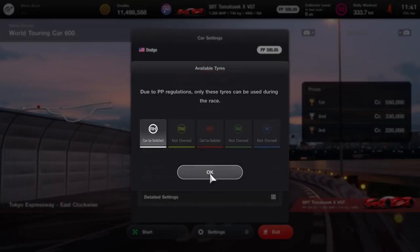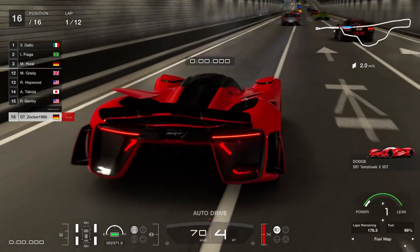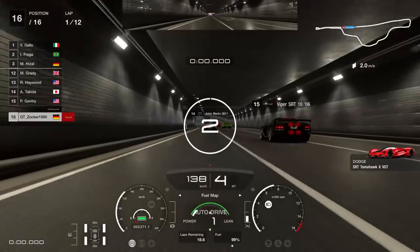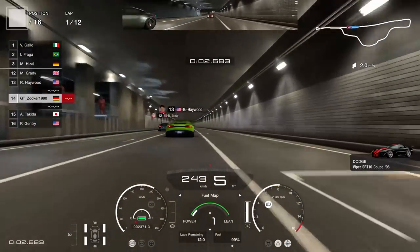I recommend using some driving assists to make the Tomahawk easier to drive, which helps us get good lap times and finish the race as fast as possible. For the clean race bonus, penalties don't matter.